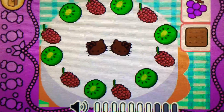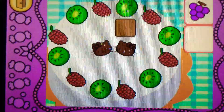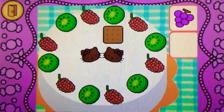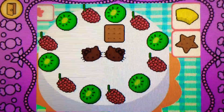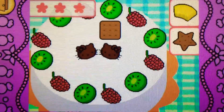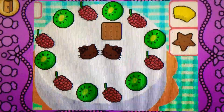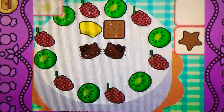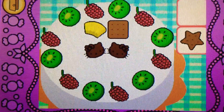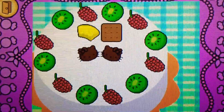Drag something brown on top of the cake. Correct! It's a cookie. It's brown. Drag something yellow on top of the cake. You already picked this topping. Yes, it's pineapple. It's yellow.